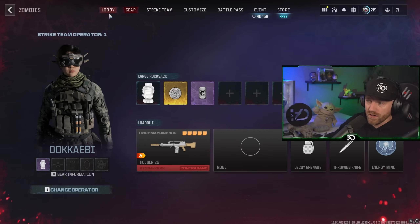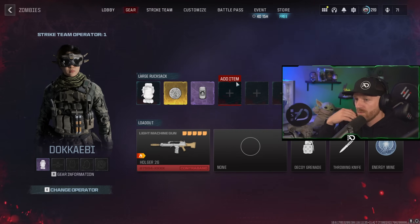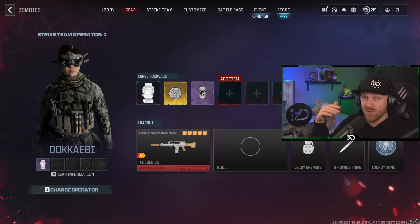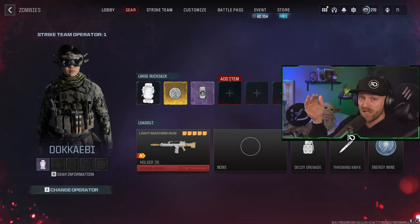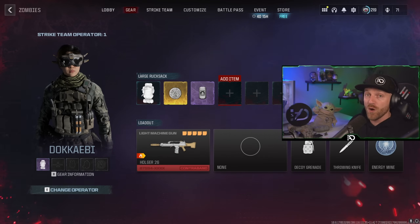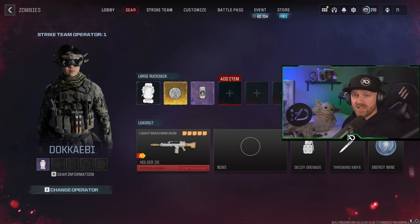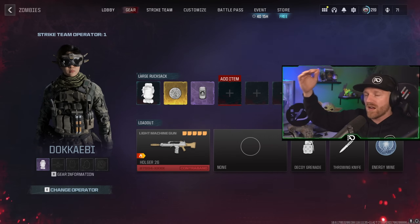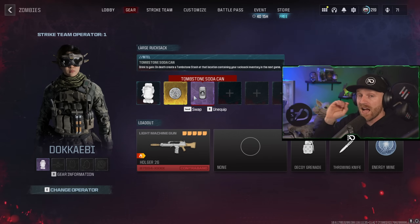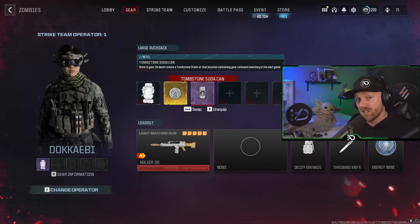Now for the Dark Aether it gets a little complicated, and it's still not a great system yet. My community — join our Discord if you haven't already, we have about 5,500 people in there — are all trying different things to see how to keep your tombstone while going into the Dark Aether. Nobody's figured out a perfect method yet in Season 1 Reloaded, but once someone does, we'll spread the word. This is the best method I have right now.